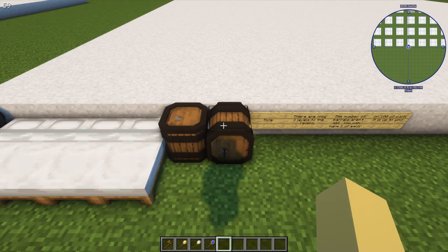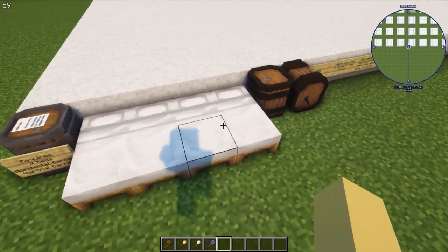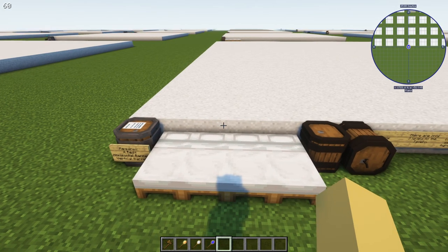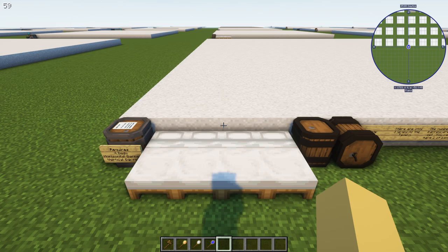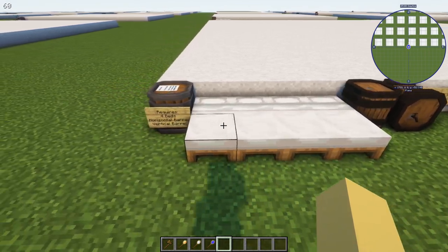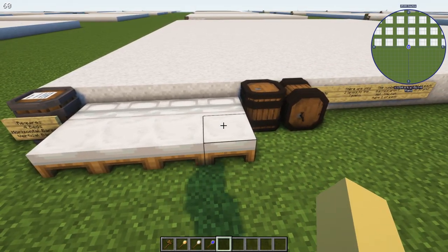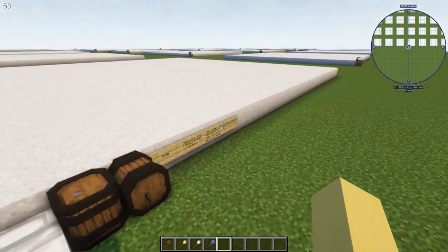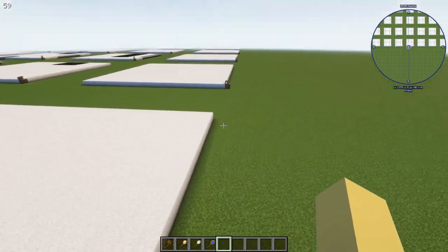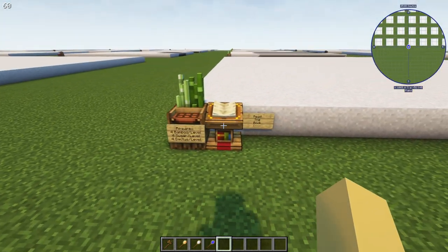The tavern requires one of each of these barrel types — you only need one of each, not per level — and four beds total, also not per level. The tavern is unique: it functions as a residence and allows visitors to come to your colony. Your first four colonists that spawn when you start a colony will live at the tavern until they have a house of their own.